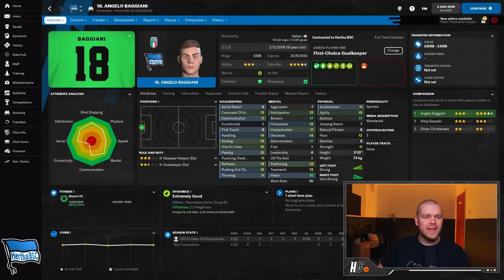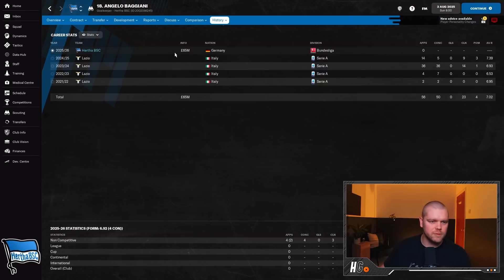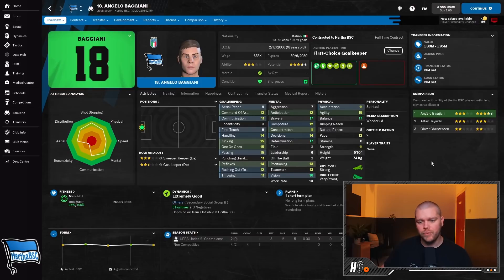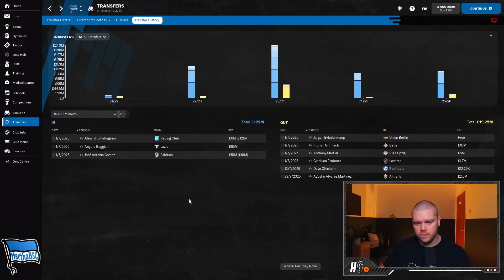Angelo Braghiani is an 18-year-old goalkeeper coming out of Lazio - he's already been playing for them in Serie A. He needs a little work but he's going to be my first-team goalkeeper: four-and-a-half-star potential, valued at 80 to 95 million pounds. We paid Lazio 65 million for him, some in installments. He had a good couple of years there - 36 appearances two seasons ago with a 7.39 rating. Italians always produce good goalkeepers.